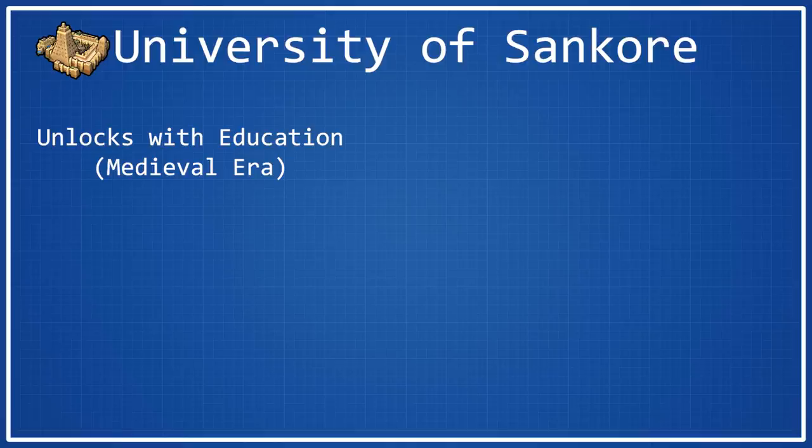To get the Eureka for Education, all that you have to do is earn a great scientist. So normally if you're playing for a science-focused game that you would be building University of Sancor in, you'll probably have gained at least one great scientist by the point you reach Education, so for the most part, if you're going to be building this wonder, you can kind of count on having the Education Eureka already by the time you get to it.